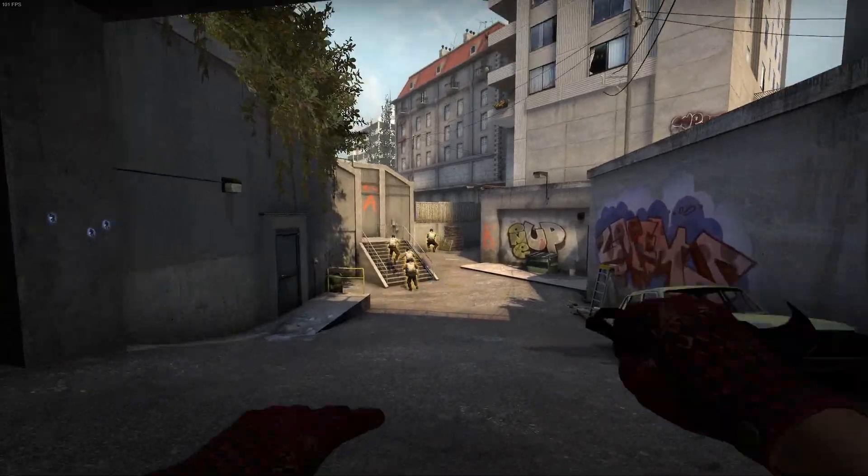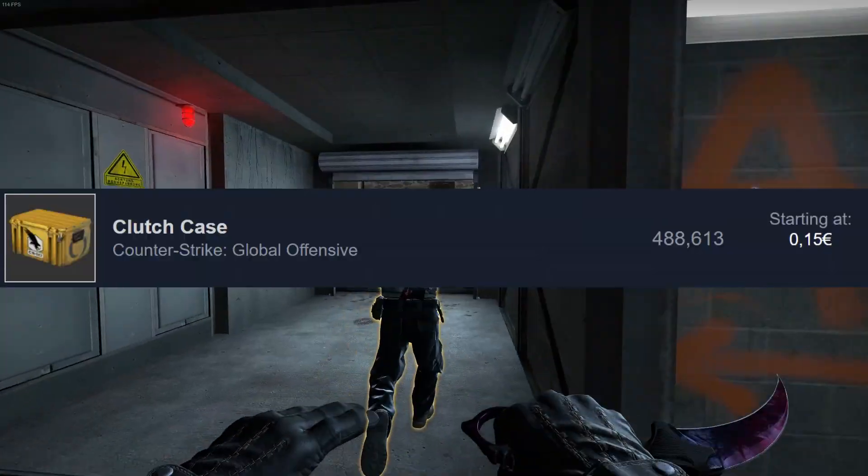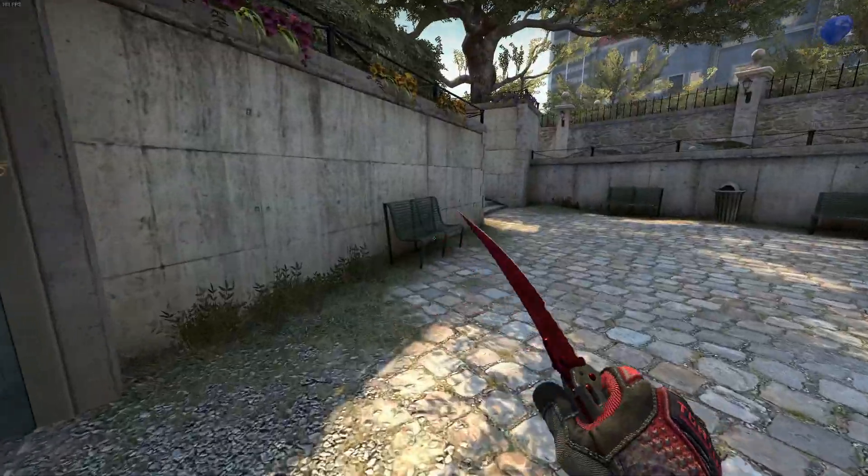So it doesn't hurt to set a ridiculous buy order for relatively new items and keep those for a few years. Some people, for example, still get clutch cases for $0.08 on a regular basis, even though the case goes for $0.15 currently.